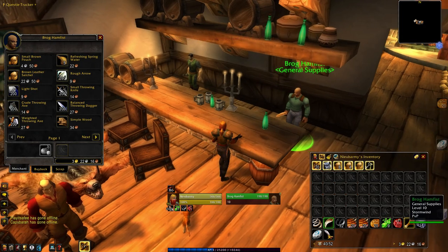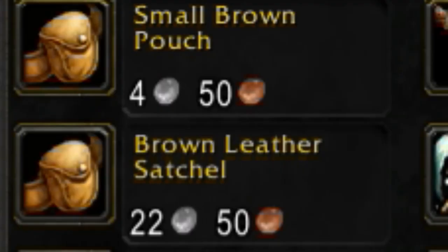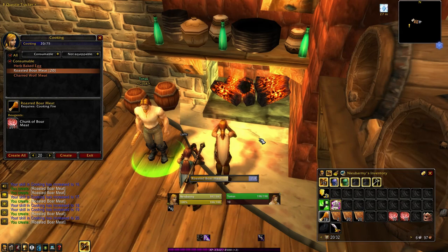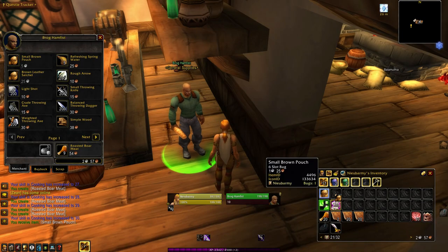Brog Hamfist is a general supplies vendor who sells thrown weapons, arrows and shot, flint and tinder, and most importantly, bags. My first big tip for any new character in any zone is to get all of your bag slots filled as soon as possible. In this video, I'll show you how to guarantee that these bag slots get filled early, without having to rely on one dropping from a mob.